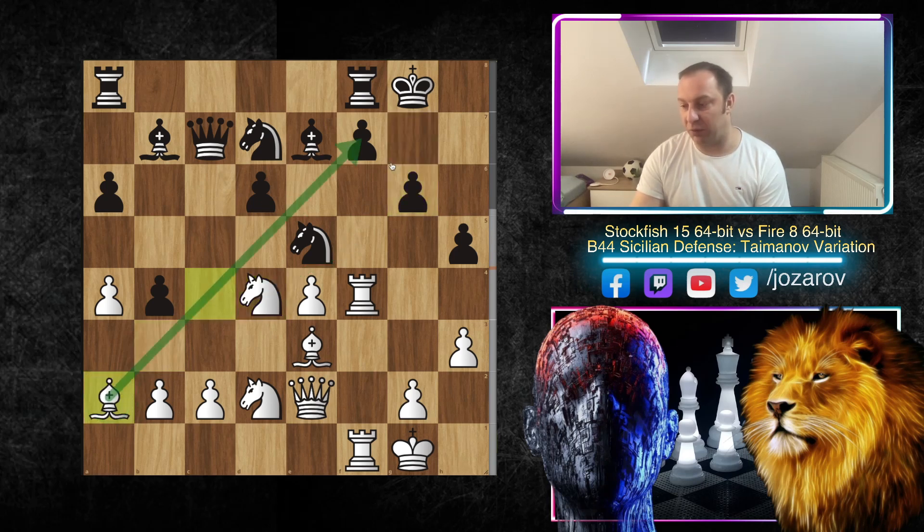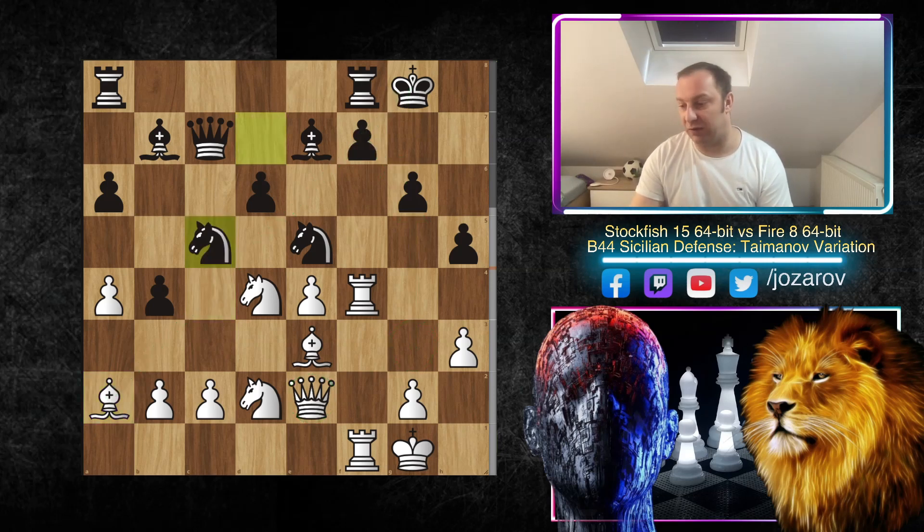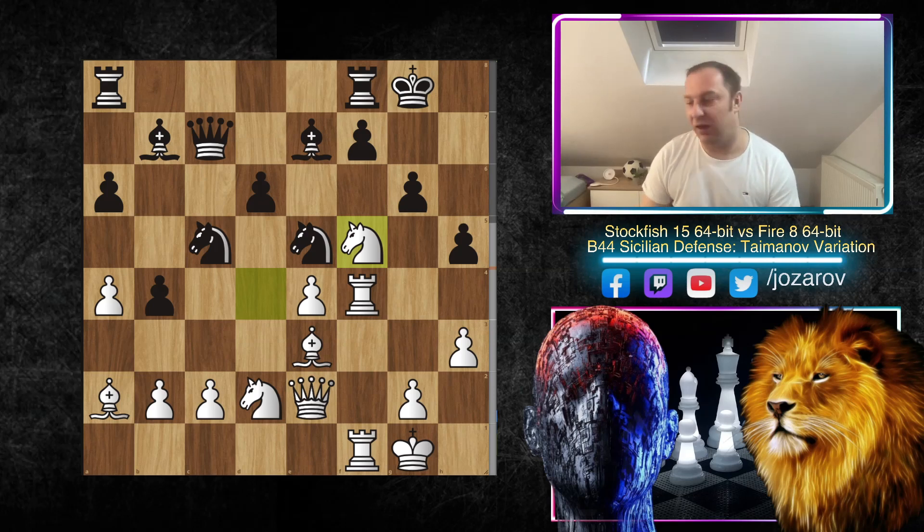Now Bishop to a2 — Stockfish is stepping back with the bishop because Stockfish doesn't want to lose the bishop anymore since the pawn structure is getting more weakened with the move g6. Now there is always the tactical goal to get the queen on g3, and then when the knight moves from e5 to deliver a check on g6 you cannot take because of the bishop's activity. Stockfish is saying: you had your chance to take out my light-squared bishop, but now it's becoming the best minor piece on the board. After Bishop to a2 we have Knight to c5.